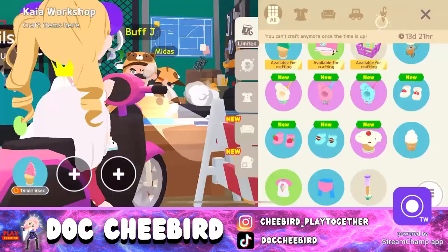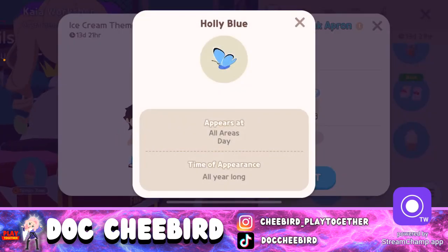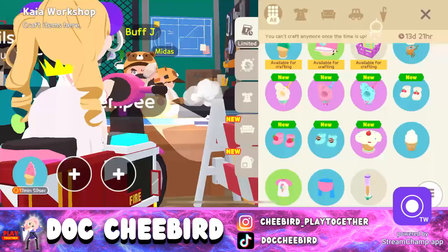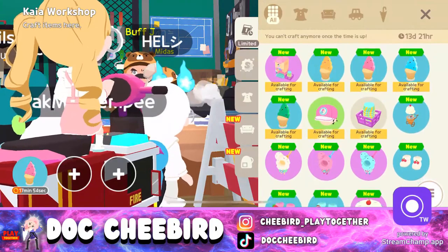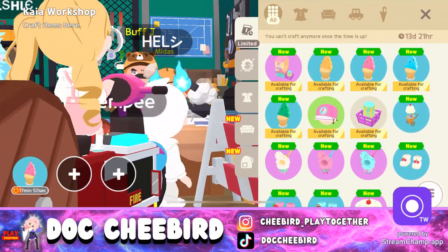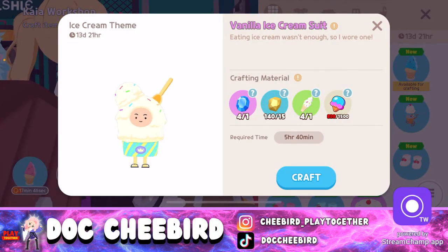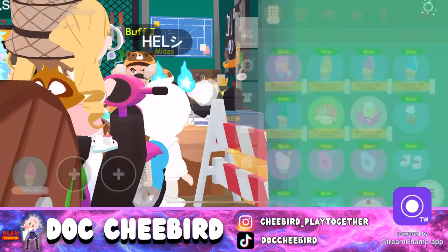For the t-shirt you need bees. For the pants with apron you need holly blue butterfly and pink cotton candy. Those are simple items you can get. Just continue to earn ice cream coins, though sadly we can't fish for coins.